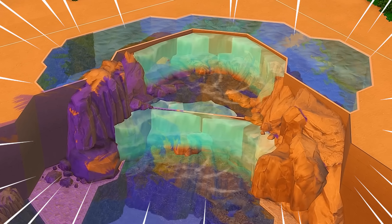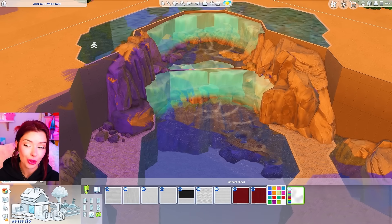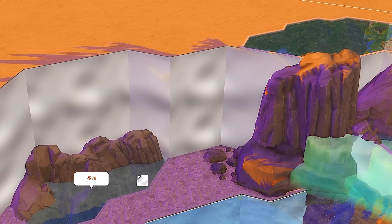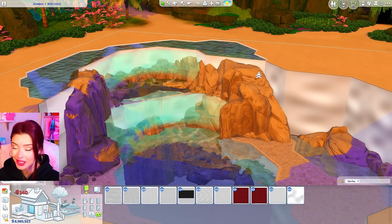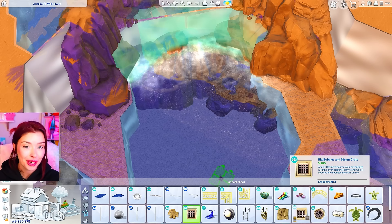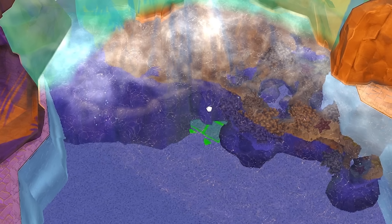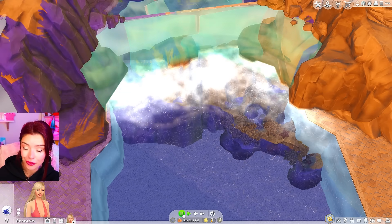Now that we have our waterfalls going, I want to go into debug and add rocks to clean it up. I'm using rocks from My Wedding Stories, sizing them down and placing them behind the waterfalls to hide any sharp edges. I also added more pools and flooring down below, plus some glowing white wallpaper from Spa Day to brighten everything up. To finish this off I'm going in with a steamer from Get Together — these are so underrated. Hiding them underneath the rocks really adds to the waterfall effect with steam and bubbles. I'm also adding some fountains hiding behind for extra effect.